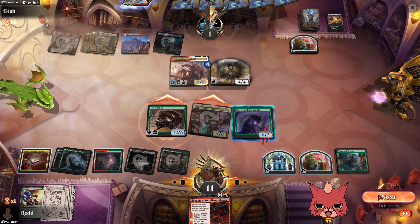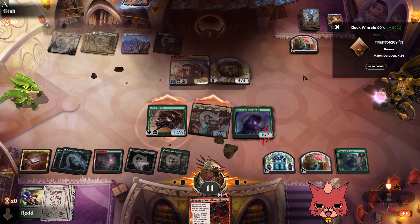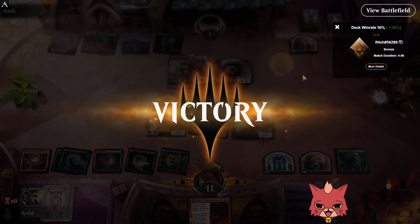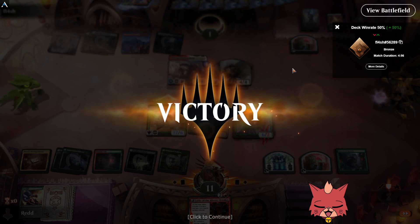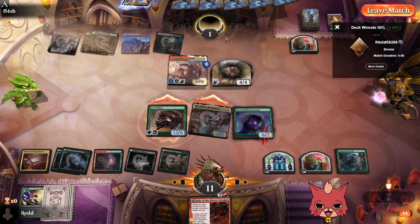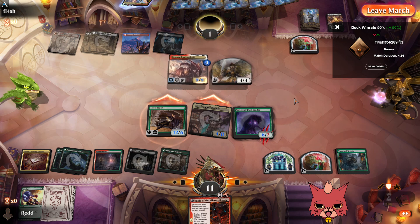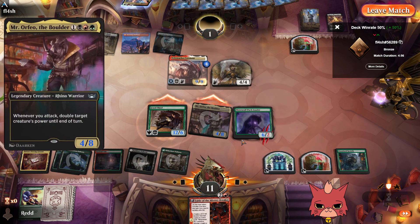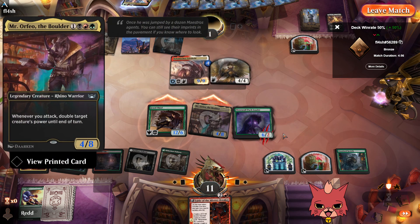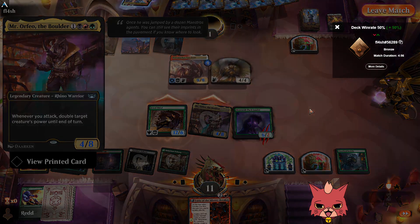It comes down to what's in their hand — GG opponent! I was worried they'd block no matter what, but look at the trample on the Jewel Thief. It really came down to whether that two mana open was going to be some form of removal. Let's go!